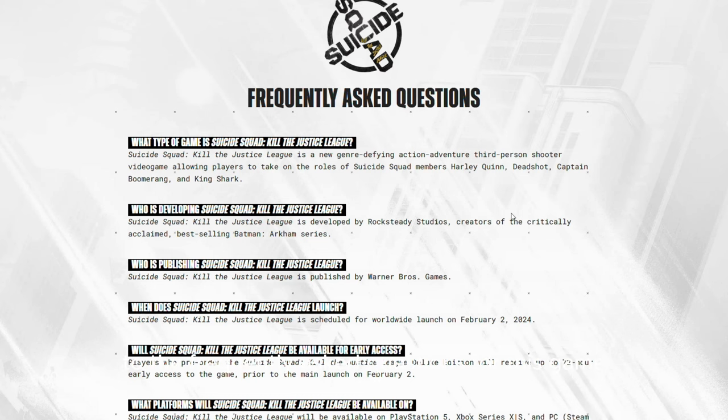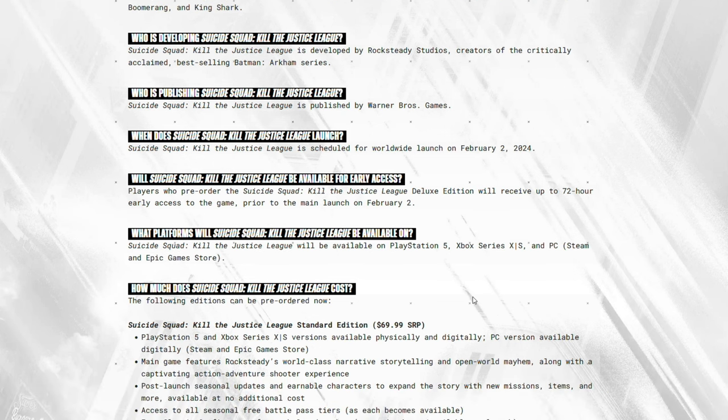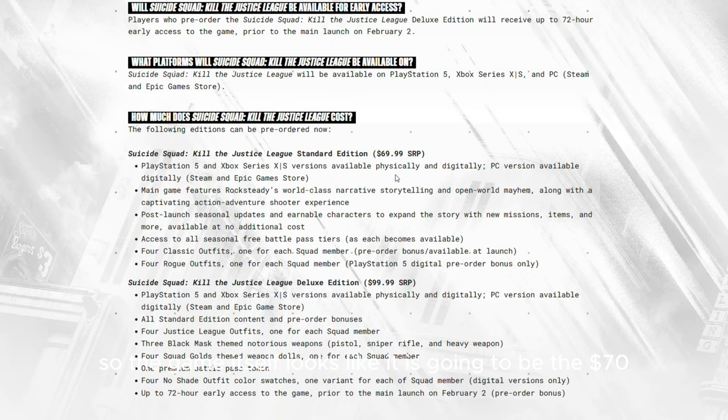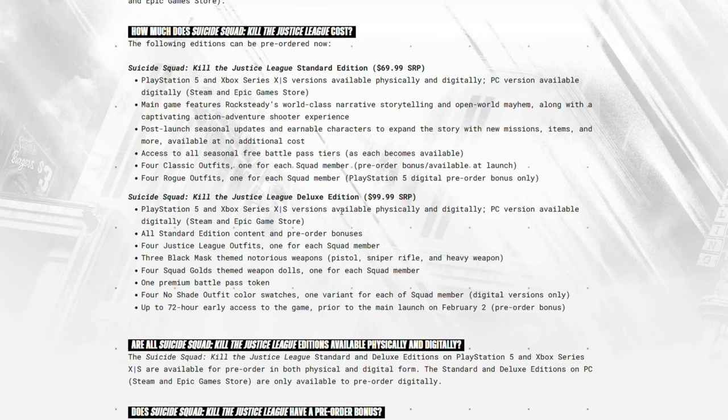Moving to the FAQ: the game comes out February 2nd, 2024. There will be 72 hours of early access if you pre-order the Deluxe Edition, meaning early access starts January 30th. The host is likely picking up the Deluxe Edition and will be playing on PC. The base game is $70. Pre-ordering gives you a free Battle Pass tier, four classic outfits, and four rogue outfits — though the rogue outfits appear to be PS5 digital only.